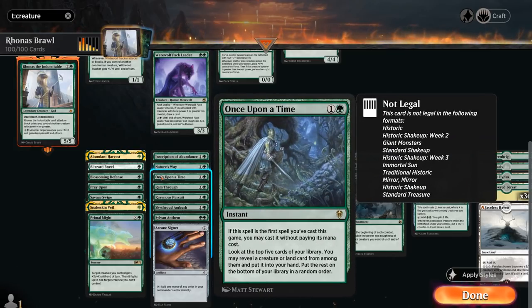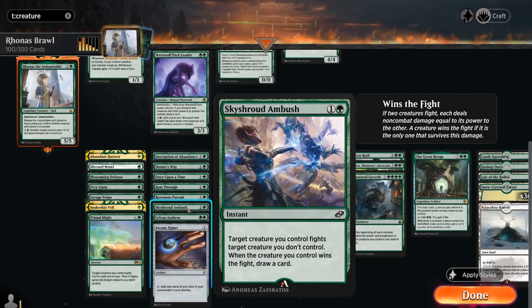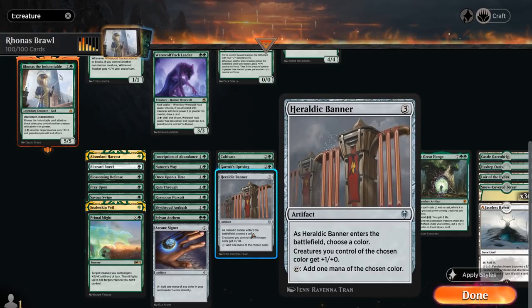Once Upon a Time is another nice card to smooth out our draw. Ram Through gives us more instant-speed removal. Ravenous Pursuit from Alchemy can perpetually grow one of our creatures if we deal excess damage in a fight, which Rhonas is great at. Skyshroud Ambush lets us draw a card if we win a fight. Sylvan Anthem is an anthem effect giving our creatures +1/+1, and whenever a green creature enters the battlefield we get to scry 1. Arcane Signet gives a bit of ramp — a staple in pretty much any Brawl deck. At 3 mana, Heraldic Banner gives more mana acceleration as well as one extra power to our green creatures.